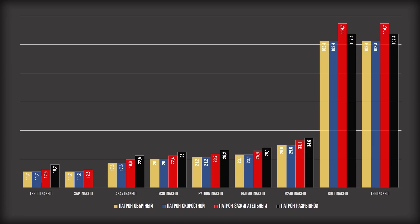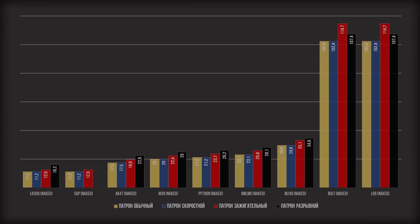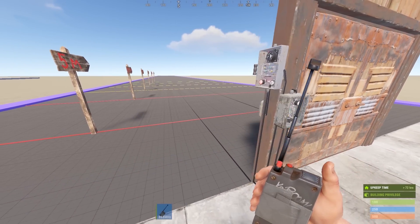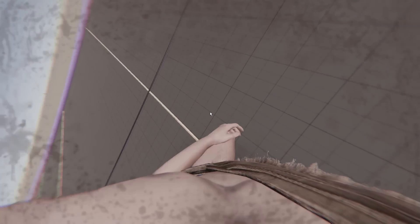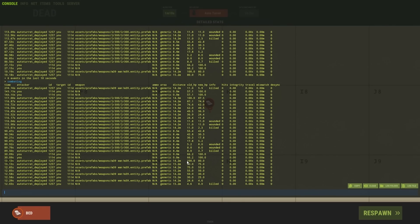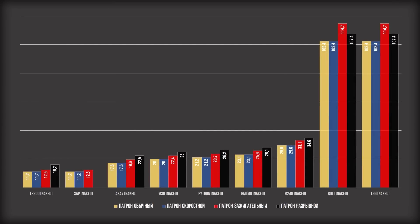Разрывные патроны в турель тоже можно зарядить, но целесообразность их использования сомнительна. Расчет повреждений от разрывной пули считается из ее базового урона плюс 5 HP. То есть если турель с М39 на борту, заряженная обычными 5.56, снимает по 20 HP, то разрывными она будет снимать 25. Получаемые повреждения разделяются на урон от пули и от взрыва. В случае с болтом урон будет ниже, чем от зажигательного боеприпаса: 107,4 HP за выстрел против 114,7. Учитывая стоимость крафта разрывных патронов, применять их в автоматических турелях точно не стоит.